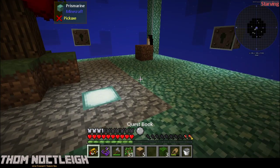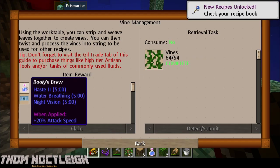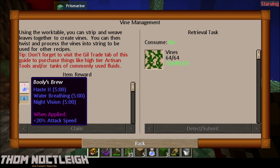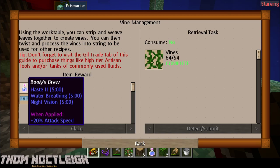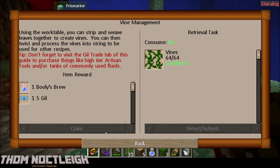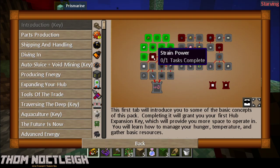We got our Bully's Brew, which will give us Water Breathing, Haste, and Night Vision. That will help when we go underwater, and we get 5 Gill. So we get some money, and our next thing is straining.